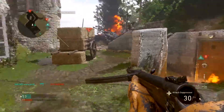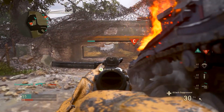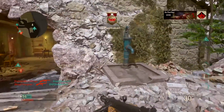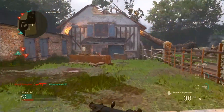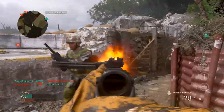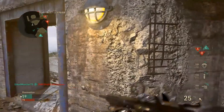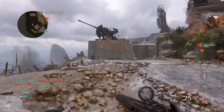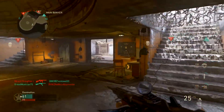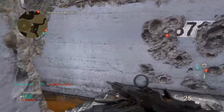Coming in at number 7 is Hangar 18 from Black Ops 1. When this map came out it was a really cool idea — fighting it out in a hangar with planes everywhere and a lot of different high-ground positions. High ground is pretty important, as Obi-Wan showed Anakin. There are a lot of high rises in Hangar 18 and it would be a really cool setting. It could also be where you pick up air vehicles, which they mentioned for Blackout.